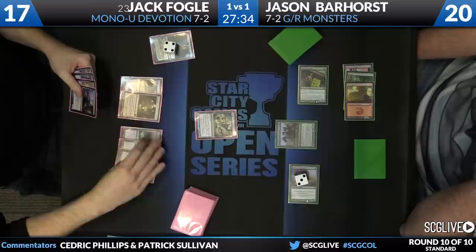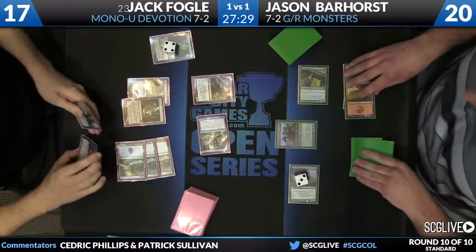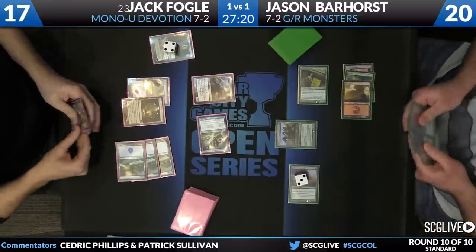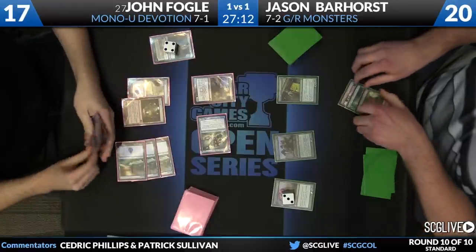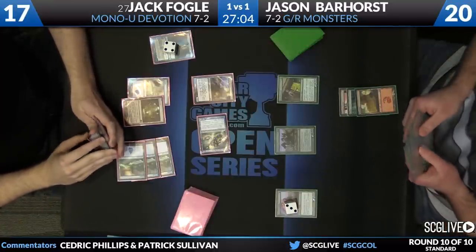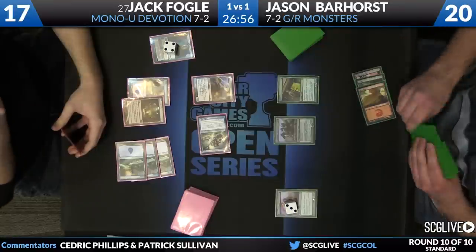Jace is going to tick up. Looks like we've got a Knifetooth Specter here — we do. Thassa is online and coming into the red zone. The five-power creature doesn't use the unblockable ability since there's no reason to with Polukranos — if it wants to block, Fogel would be very happy with that. He passes the turn back to Barhaus with a very reactive hand; he can finagle through Polukranos and other creatures, but he is at risk. If he loses devotion, his hand doesn't lead anywhere productive.